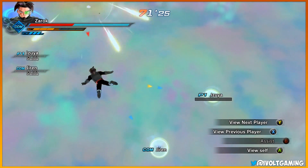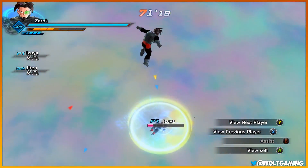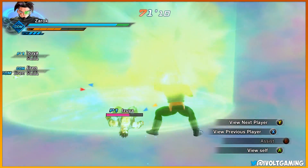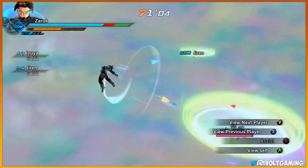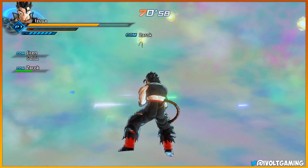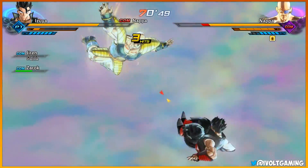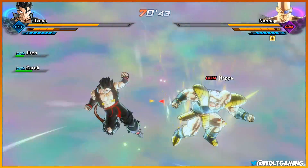Come on bro - oh no, this is bad. This actually hurts to watch, but look at his health, he's actually overpowered. Nappa, leave me alone - Nappa stop it! Nappa, just let the boy get up. I'm so close - alright, I'm back! Time for you to disappear, Nappa. Jiren's back as well. I keep saying bro a lot but this is actually ridiculous.